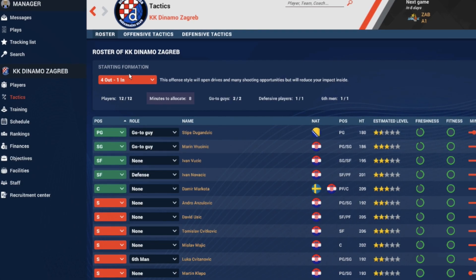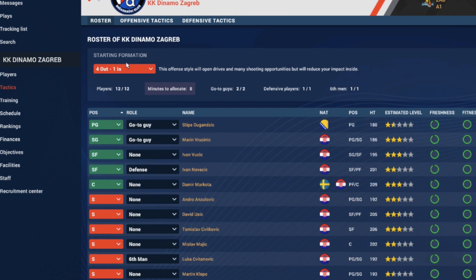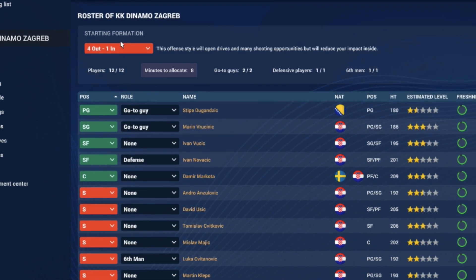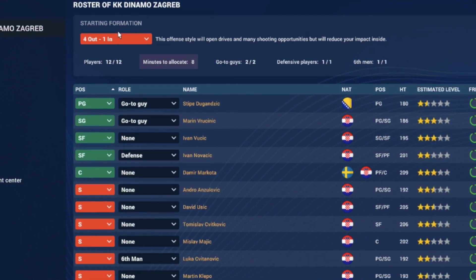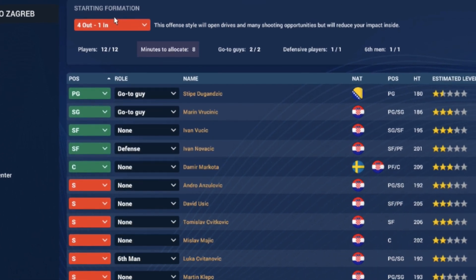For the sake of completion, here is my starting five. I will put Dugandzic as point guard, Bruchinic with his rating of 90 in three-pointers as shooting guard, then two small forwards in Bucic and Novacic — so I will play with a small lineup, no power forward — and the center will be Damir Marcota. Hopefully his experience will make a difference.